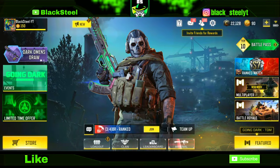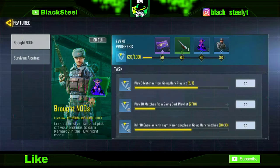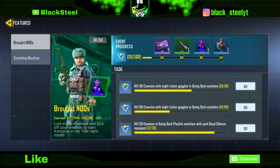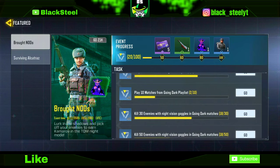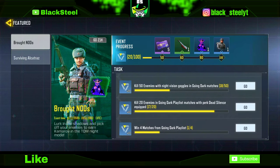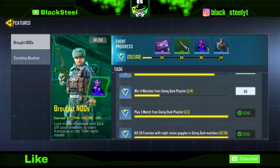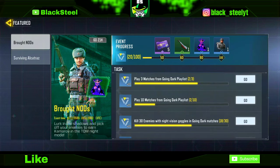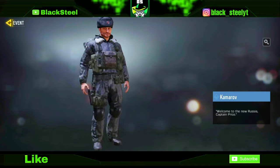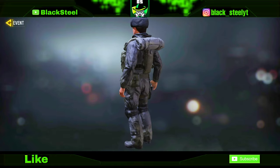The fifth skin — the last free skin this season — requires going to Events again and clicking on Featured. These are ongoing missions in Going Dark mode. You have to play about 10 games, win 4 games, and get 50 kills to earn this skin. I'll show you what it looks like — this is the Camo skin. Honestly, this is the best free skin you can get this season.